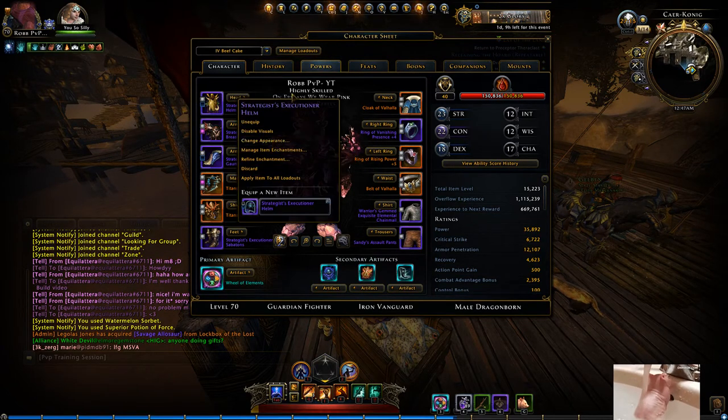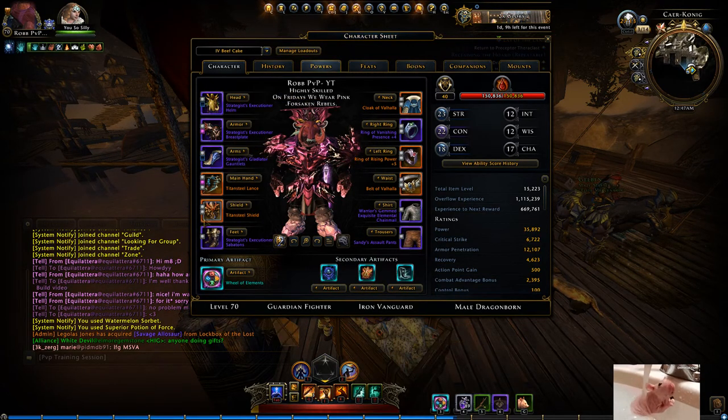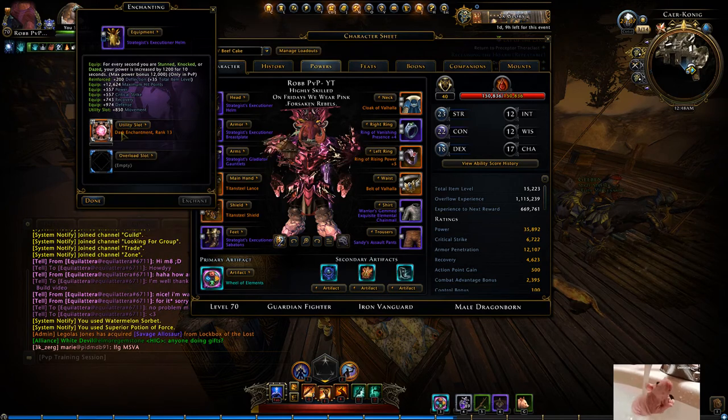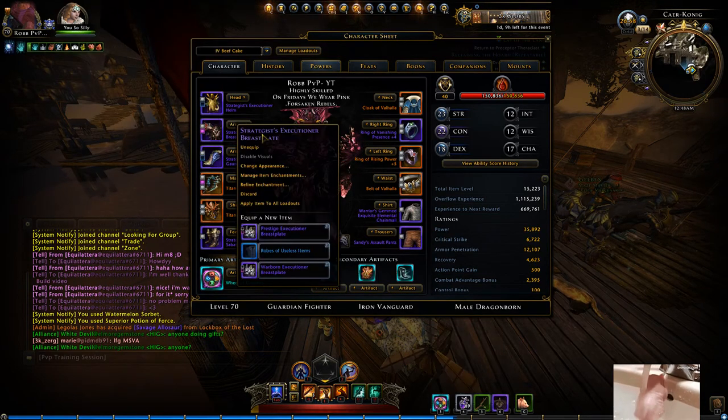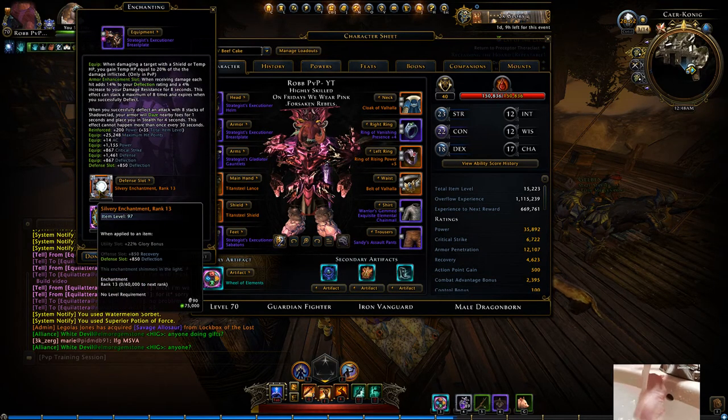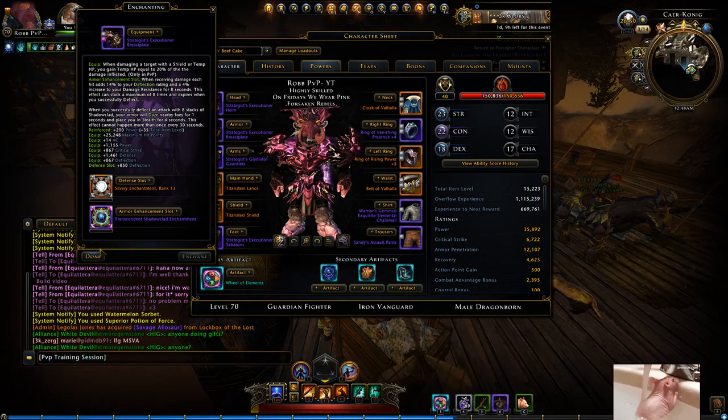So I use the Strategist set, all four pieces. Of course, you run Reds in utility for movement — movement speed is very important. All of my defense slots are all Silveries. Deflection is also very important.